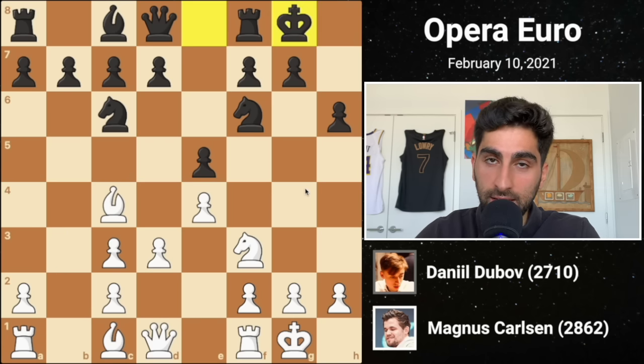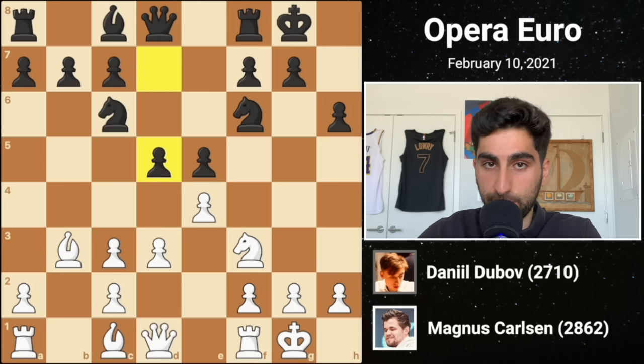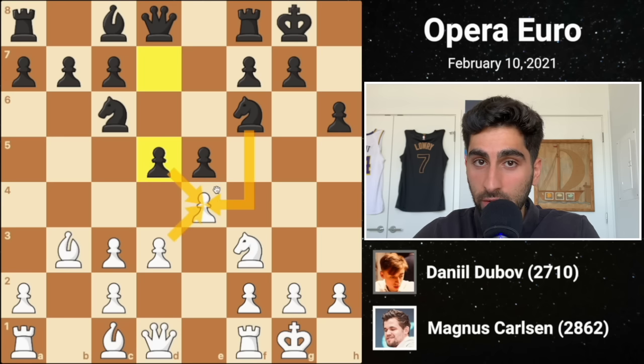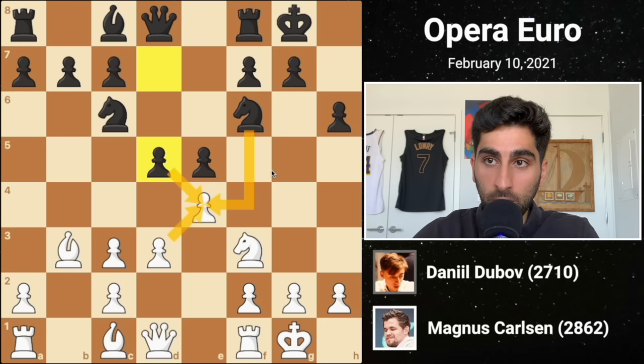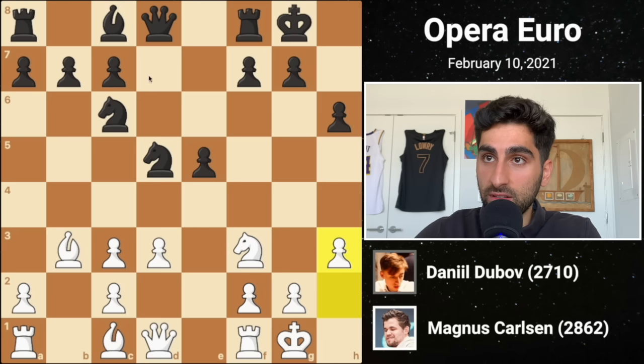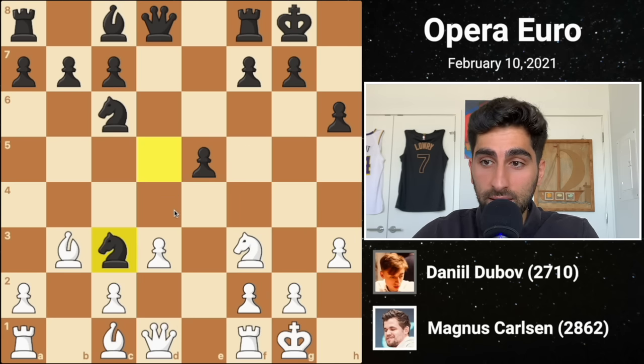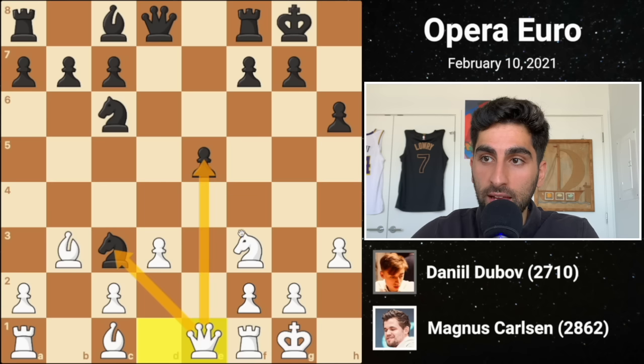Black castles his king into safety. Magnus drops his bishop back to b3 in anticipation of black's next move, d5, breaking in the center. White's pawn is attacked twice and there's no great way to defend it, so white captures on d5, inviting black's knight into the center where it attacks the c3 pawn. White ignores the threat, playing h3 to prevent a bishop g4 pin. Black captures the pawn, but this allows queen e1 forking the knight and the pawn.